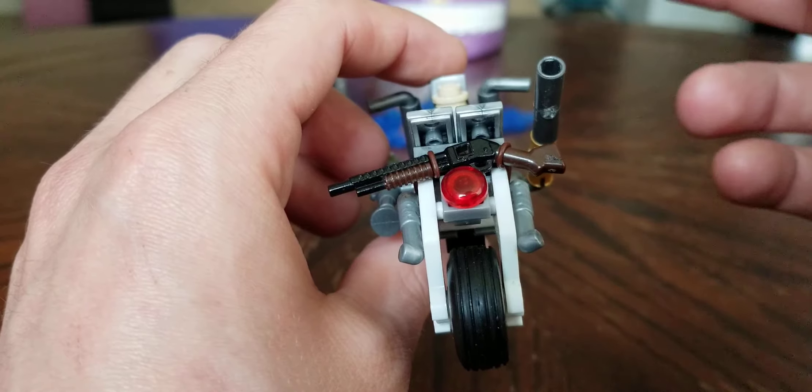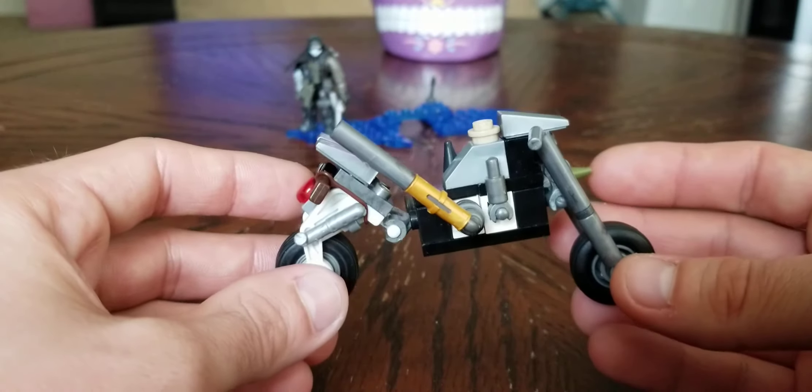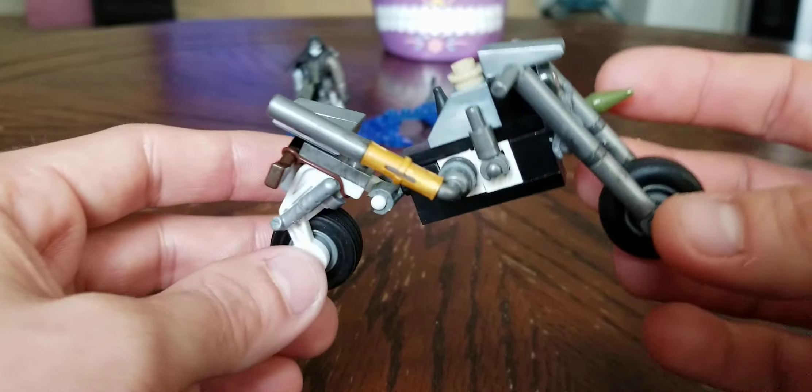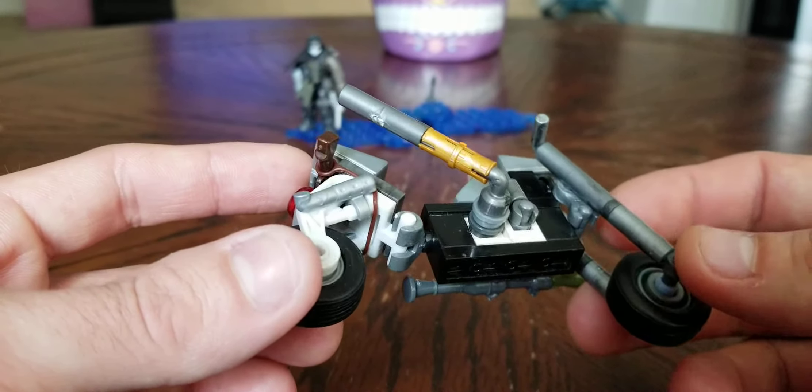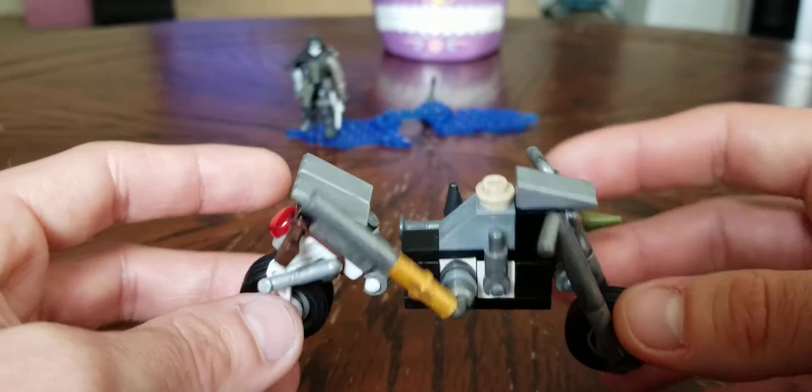I've also got a shotgun from the Terminator series on the back, so he can just take his hand off the accelerator, grab the gun, fire, and put it back — ready to go. And just like my last video, I had to make an exhaust pipe. I love exhaust pipes, and I made this cool one with a gold metal piece in the middle just to show it off a little.